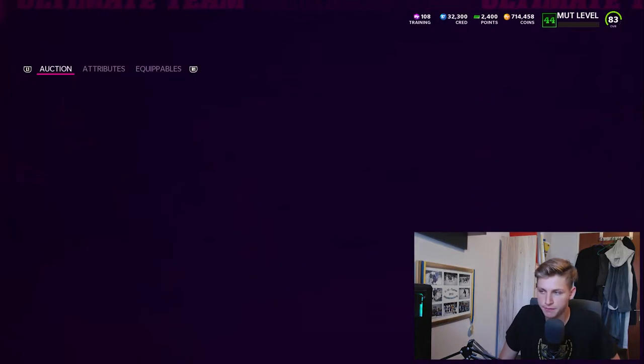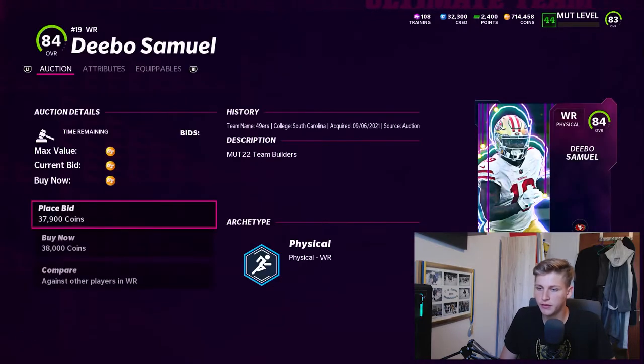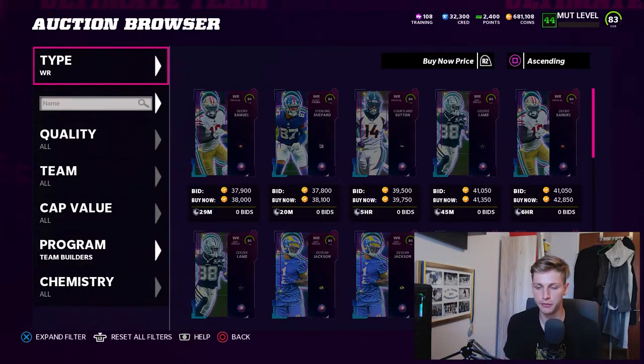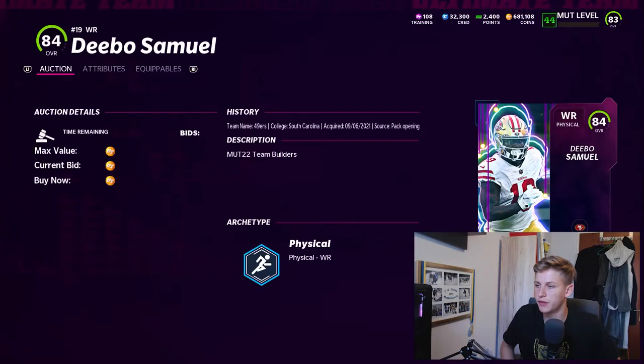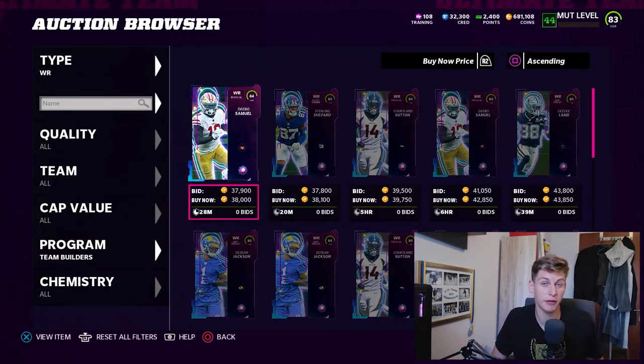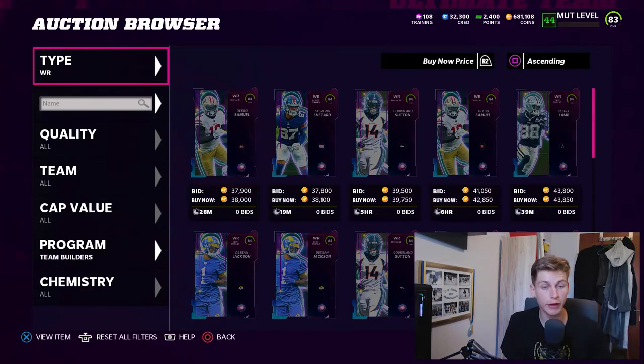I want to look at this card. I actually managed to grab Deebo Samuel cheaper — kind of a snipe. Quick look at this card: the main thing that jumps out is 88 speed. There's one team builder with more speed, which we'll get to. But I like Deebo Samuel because he gets Short Route Running — I think that's the ability you want. He is one of the ones you want to power up. The big issue is that his power-up costs quite a bit, but you can save a lot of coins by using the pass and not having to buy those upgrade cards. He's a great wide receiver — I'm using him and having a lot of fun with him.